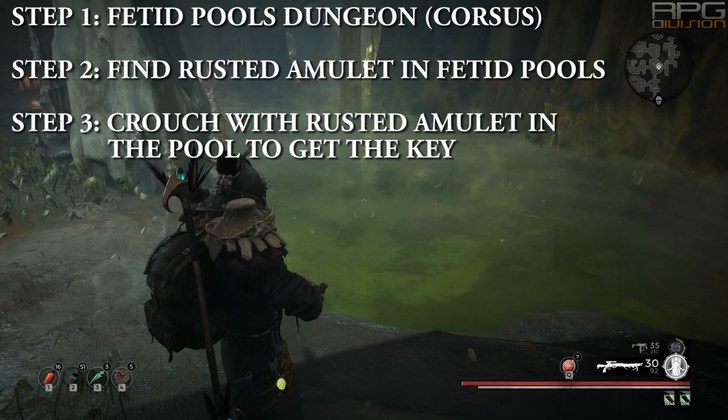Heart of Darkness is a DLC item that can be obtained on Corsus in the Fetid Pools dungeon. In the Fetid Pools dungeon there will be an amulet called a rusted amulet that you can find.